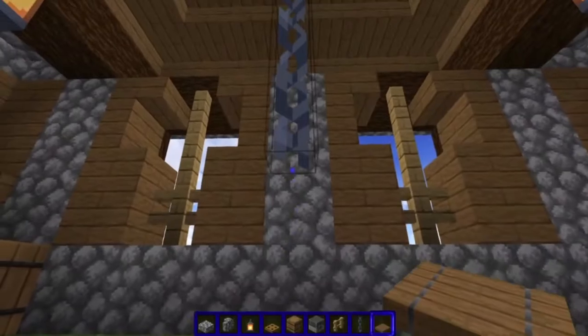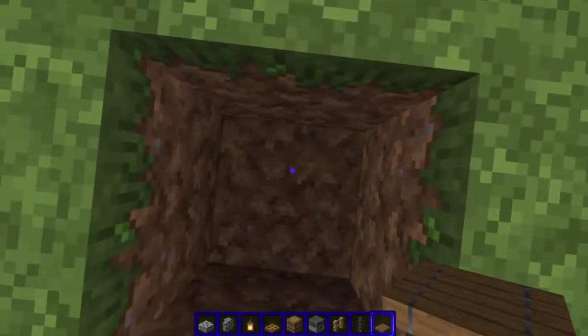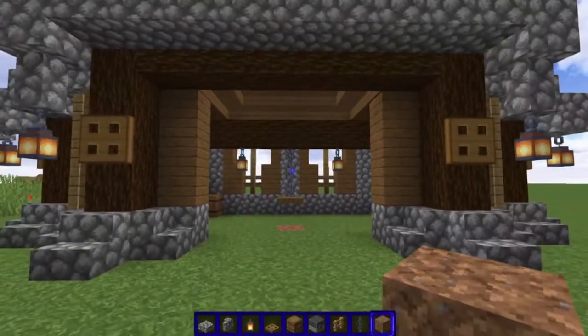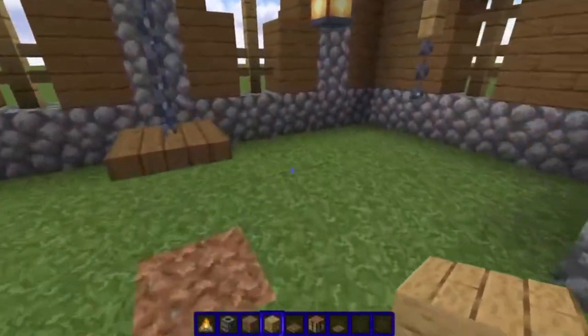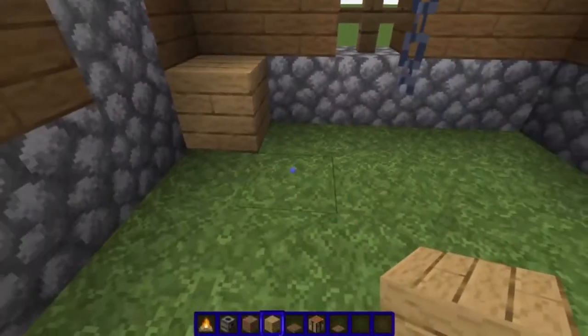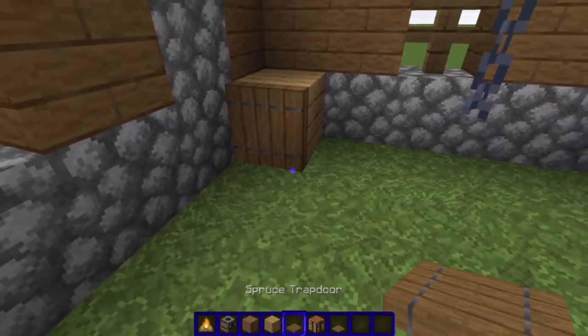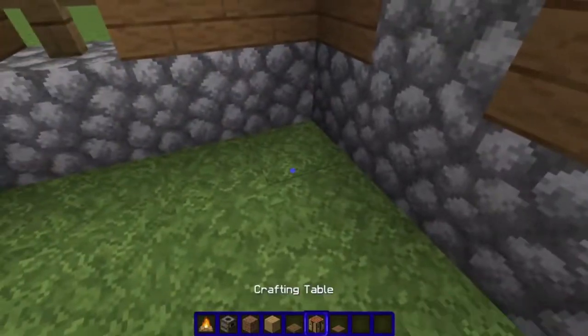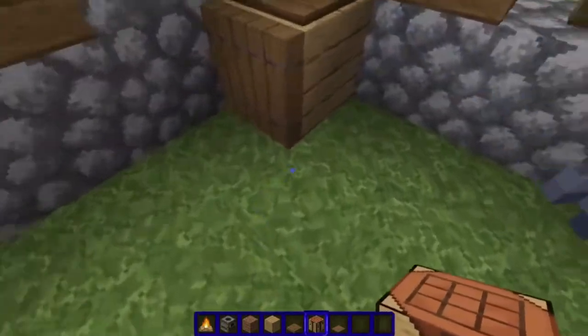Now we take a spruce trapdoor and put it underneath the bottom chain there, so it looks like a table being held up in the center. Now we take an oak plank, place it in the corner, place a spruce trapdoor like that, and put a spruce pressure plate on top. Crafting table in the center.